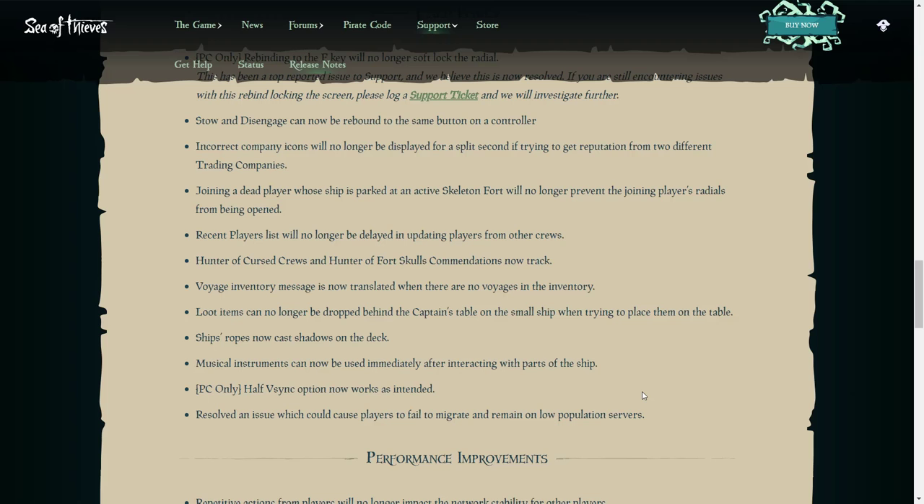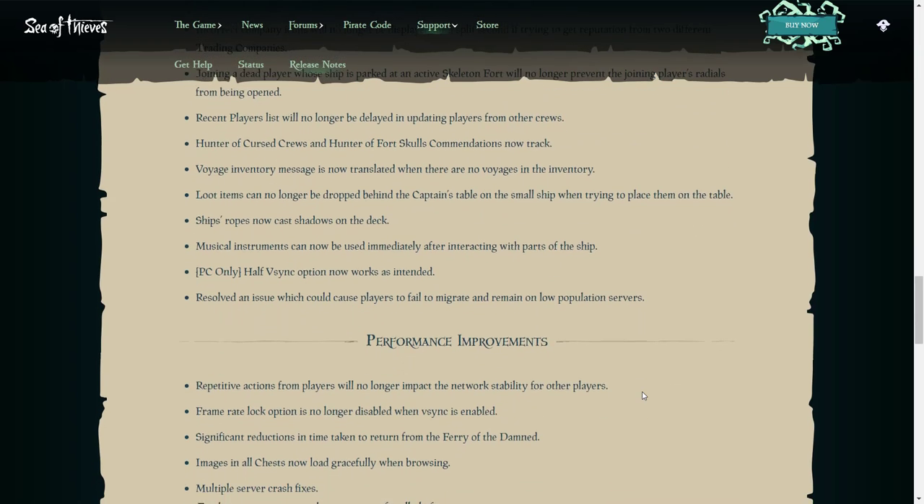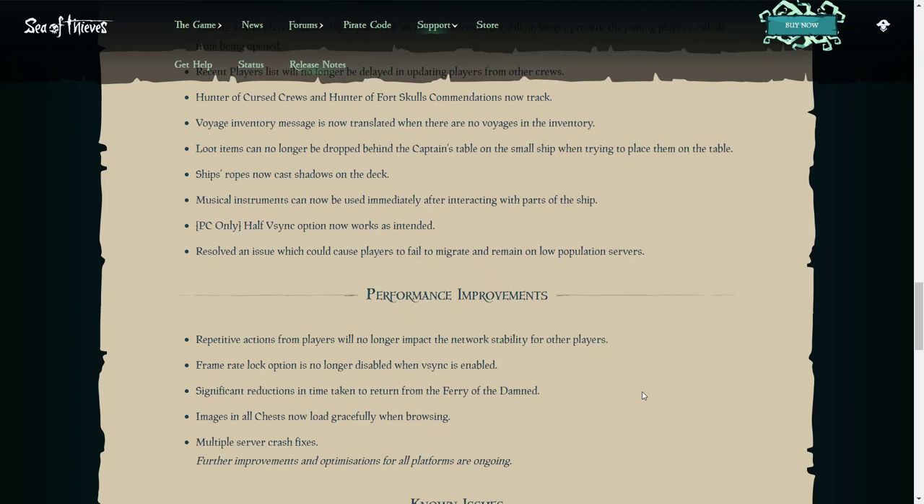PC only: the half VSync option now works as intended. There's also a resolved issue which could cause players to fail to migrate and remain on low population servers — that's a pretty awesome fix, I've seen that happen to me quite a lot. Now moving on to performance improvements: repetitive actions from players will no longer impact the network stability for other players. The frame rate lock option is no longer disabled when VSync is enabled.